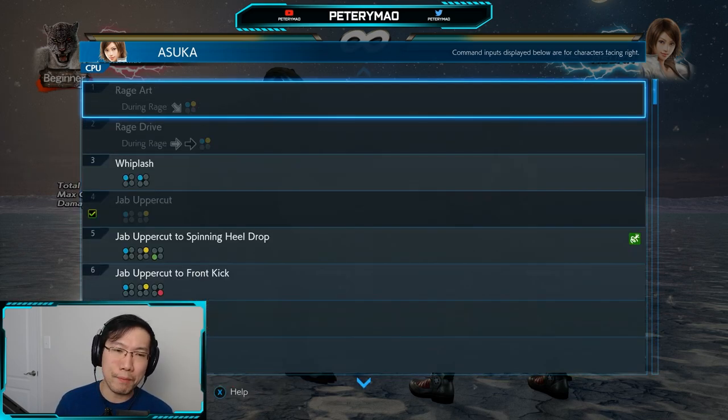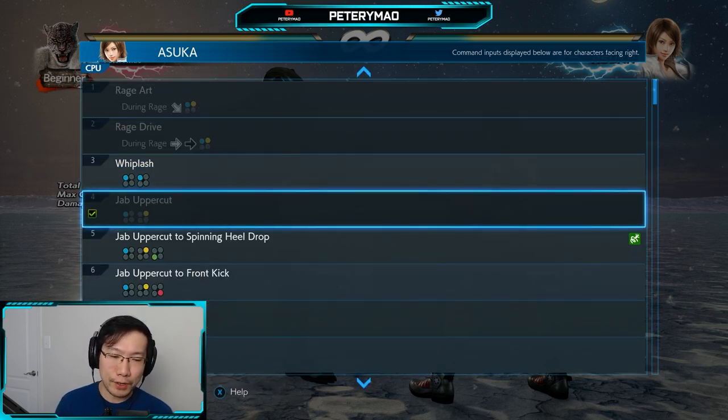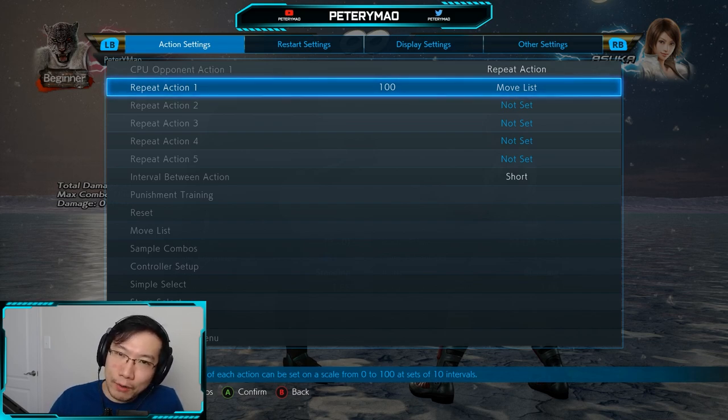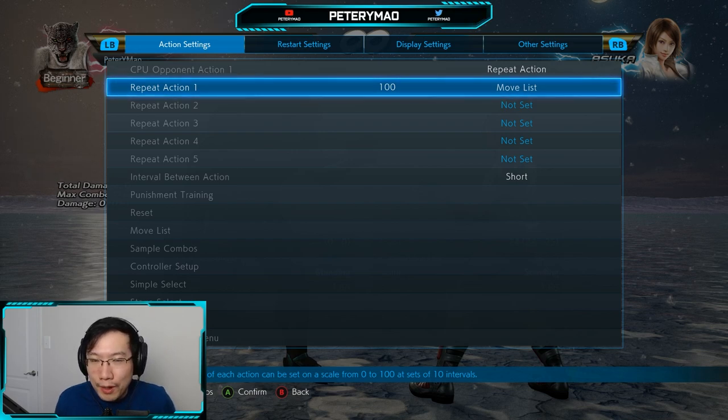This is the main issue a lot of players have — it's labbing a dictionary. The reason I call it that is because Tekken is basically like learning a new language. When you're learning a new language you don't immediately pick up an encyclopedia or a dictionary, turn to the first page, and go 'I'm going to memorize the first word, then the second, then the third' and so on and so forth.